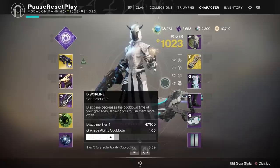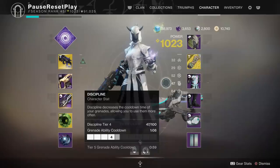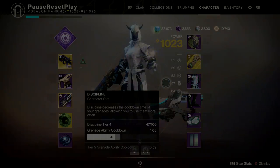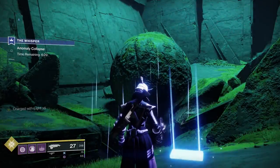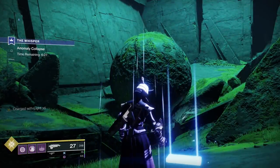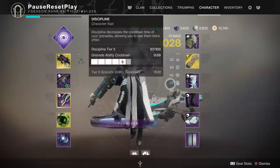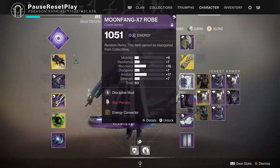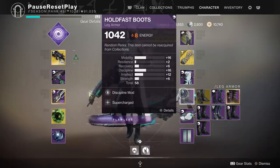The iconic Whisper of the Worm mission is where we are now, and this is our testing ground for the Infinite Super build. The crux of this build is the Energy Converter combined with Charged Up and Supercharged to get Charge with Light times five. But what weapons should you use?